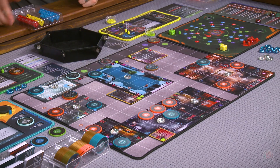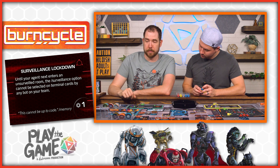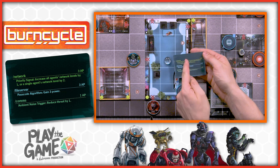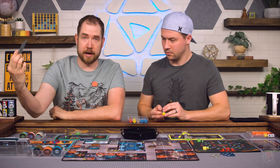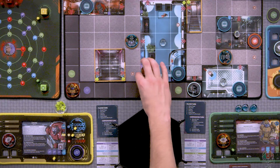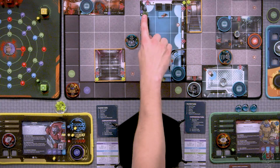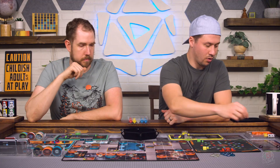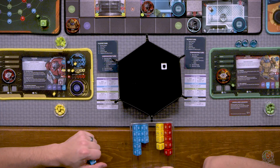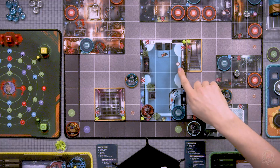What is your imperative? Mine says: until your agent next enters an unsurveilled room, the surveillance option cannot be selected on terminal cards by any bot on your team. Terminal cards have three different options. So if one of these was surveillance, that's one you could not choose until I go into an unsurveilled room — which I'll hopefully do on my first turn. I'm going to take the free action. Anytime you open a door, you can take one free movement into that space and surveil what's in there. There's only one die rolled on this location — I'm just hoping we don't have a guard pop up. And a guard popped up.